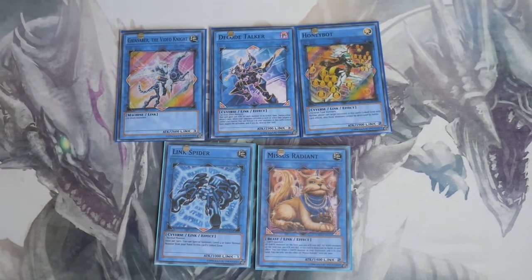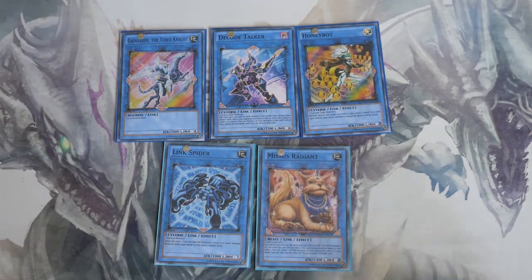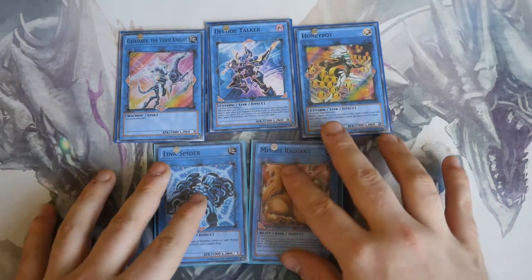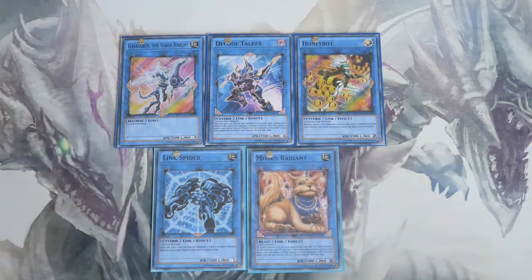What's up YouTube, NCG here bringing you a quick little breakdown, introduction, and a small combo guide of Link monsters. The OCG gets this new mechanic in about three days' time, on March 25th. The TCG does not get it until June, maybe July, around that point.